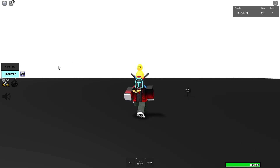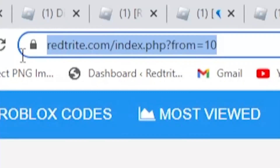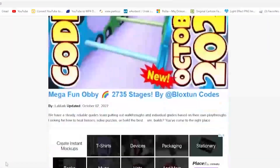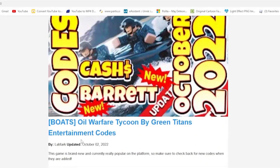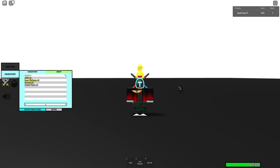Let's start with our first code. Press the inventory and you can basically just enter them there. Also I created an app just for you guys so you can get codes much faster than ever before, especially from mobile. I recommend downloading it right now — links are down below. It makes getting codes much more simple and it's always updated.